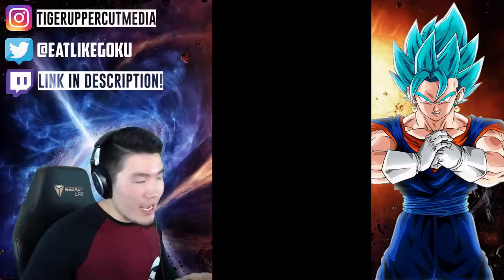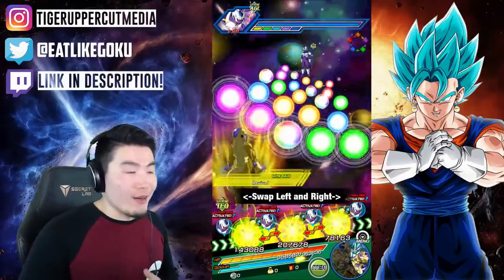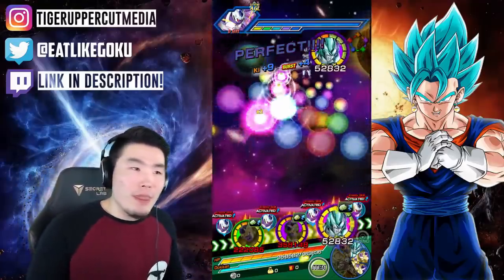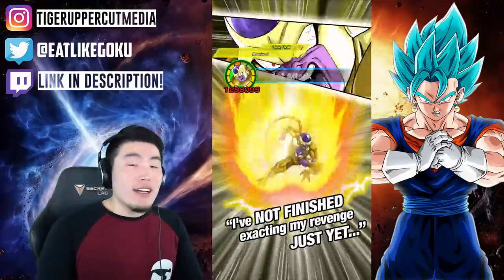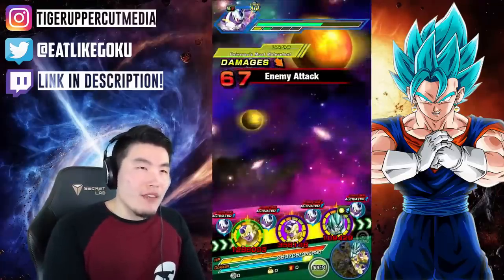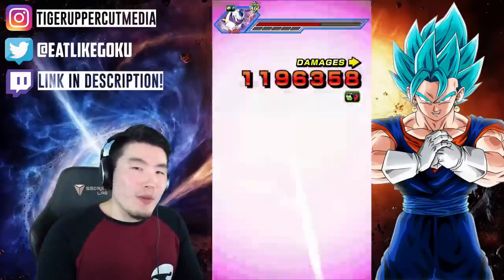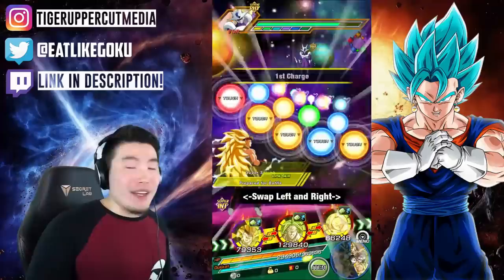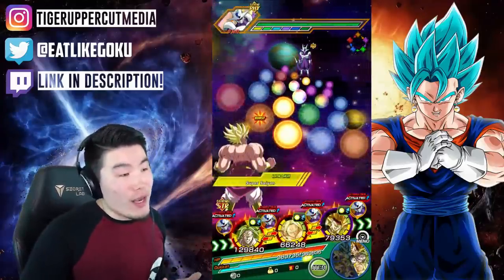He does so much damage that it almost counteracts how hard he gets hit. Overall, he's still an amazing unit that's aged really, really well. I wish I had him rainbowed on my main. Anybody would be lucky to have LR Broly, but to have a Rainbow LR Broly is something else, man — something special. On my main right now I believe he has two dupes and he still hits like a truck. The two extra dupes don't even make that much of a difference, but I really want that rainbow star. Hopefully I pull those two extra dupes I need sometime soon. But for the time being, I'm going to enjoy this Rainbow LR Broly on this account.